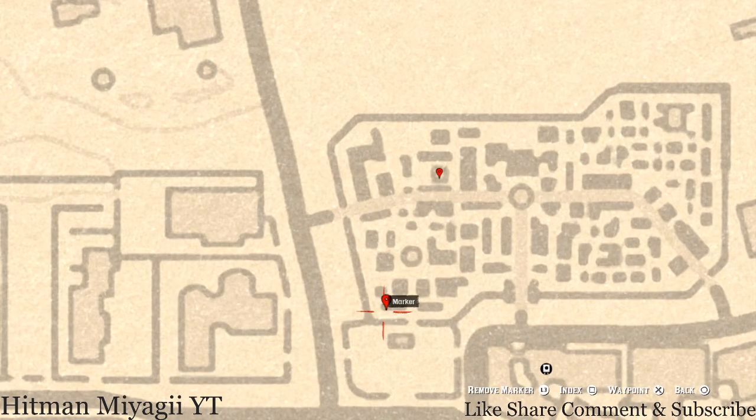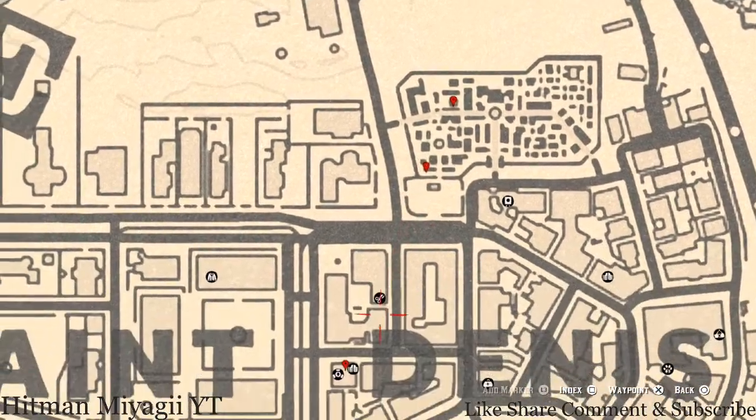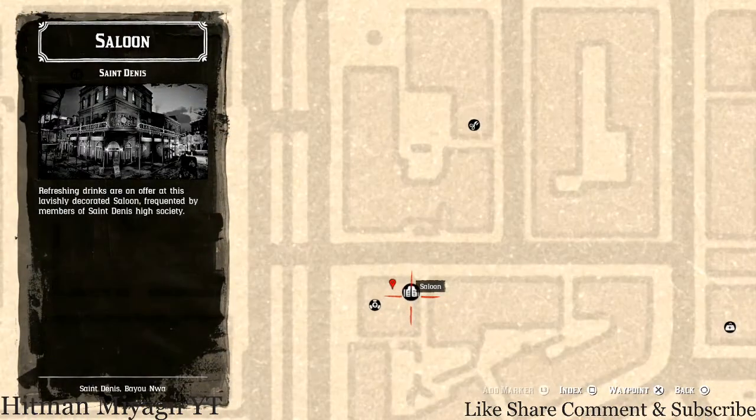At this next marker you guys will get a Knight of Wands, which is in this mausoleum right here — same way as the antique alcohol bottle. Let's go down to our next marker, which is in this saloon right here.